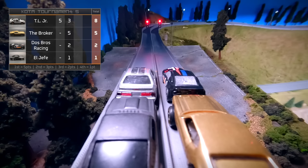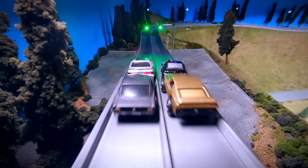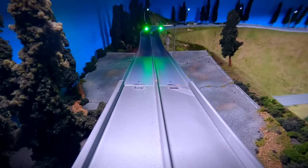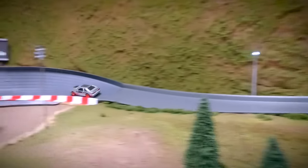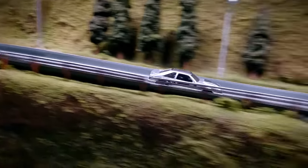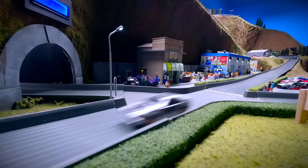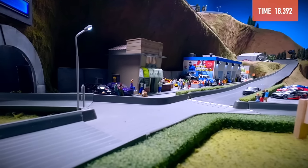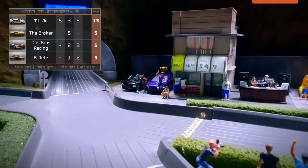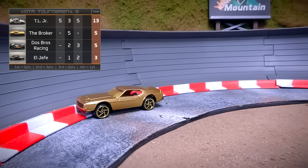Here we go with race 3. Dos Bros Racing on the front right, TL Jr. on the front left. TL Jr. takes the early lead — that 92 Fox Body Mustang outperforming all the other models. TL with some understeering out of turn 2, corrects it, all alone through turn 3. TL Jr. takes his 2nd win of the night with a track time of 18.392 seconds, bringing his score up to 13. This race is essentially over, but race 4 will still run for qualifying times.